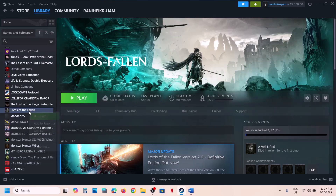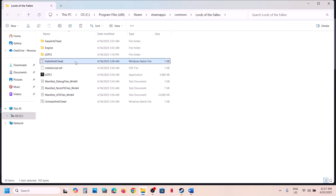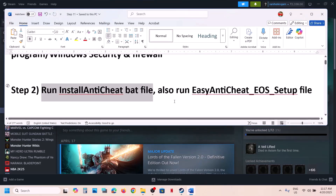Right-click on the game in Steam, select Manage, then click Browse Local Files. In the game folder you will see the Install AntiCheat file. Right-click on it and click Run as Administrator. Click Yes to allow. Once this is done, launch the game and check.